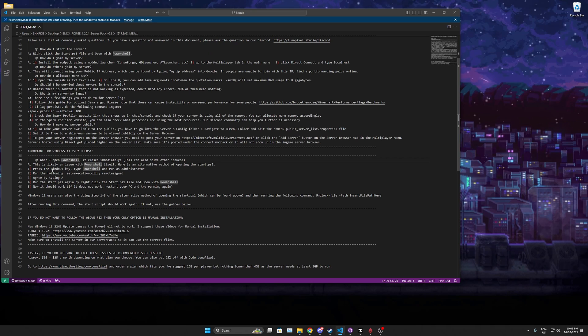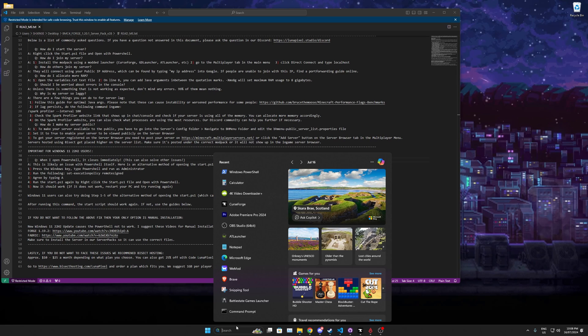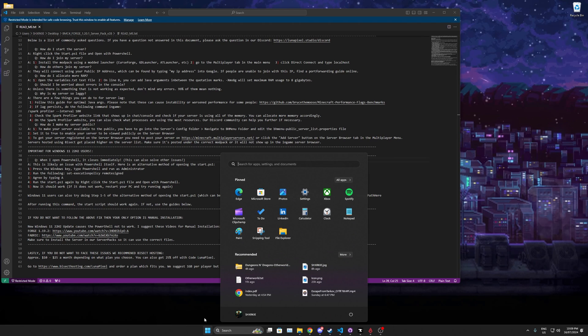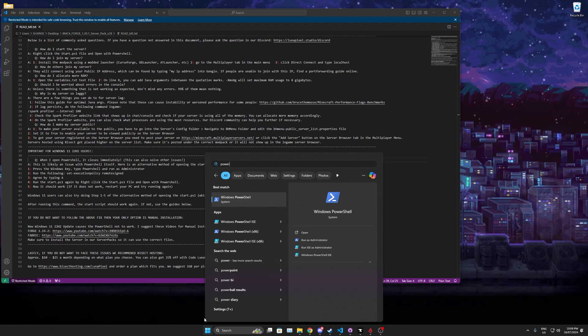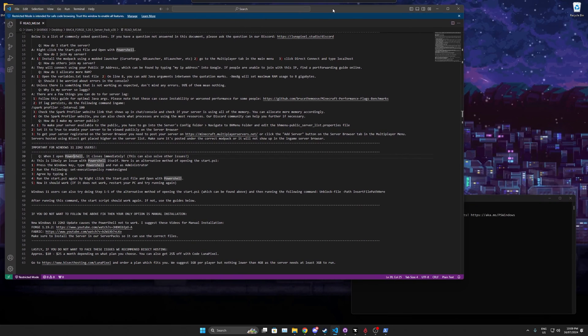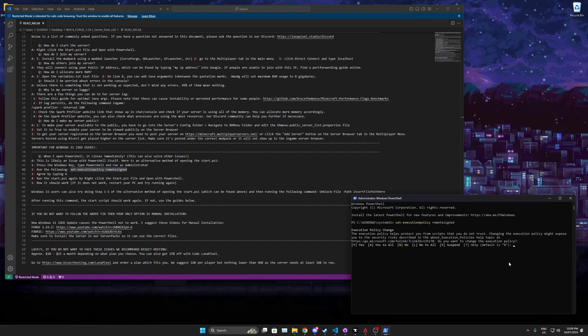To fix it, press the Windows key or click the search bar, type PowerShell, right-click it and Run as Administrator. Copy the command shown in the readme, paste it into PowerShell, press Enter, then type A and press Enter to agree to all. Now you've agreed and unlocked PowerShell's execution policy.